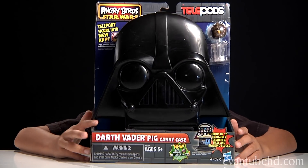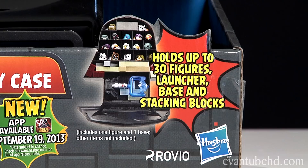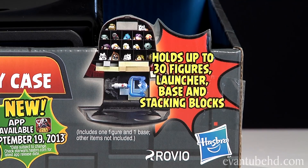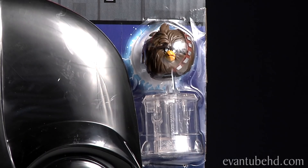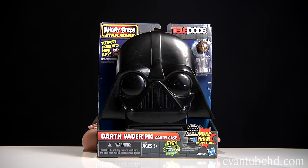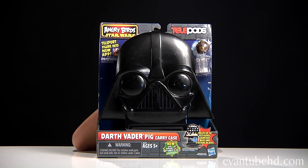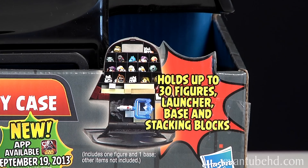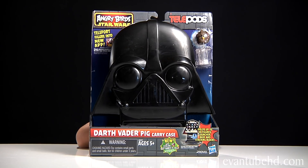So here we have the Darth Vader carrying case. This is ages 5 and up. It holds up to 30 figures. You can put a launcher, a base, and stacking blocks inside. And it also comes with the exclusive Chewbacca bird. In order to get Chewbacca you're gonna have to buy this whole giant case. On the front it shows some of the older characters that aren't even Telepods, so you can use this with your old figures too.